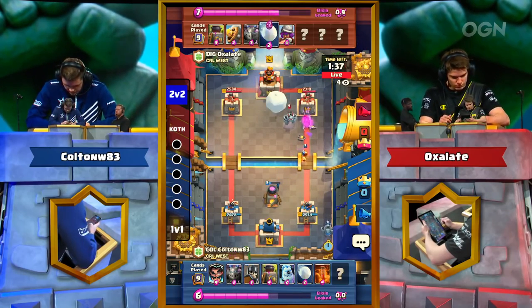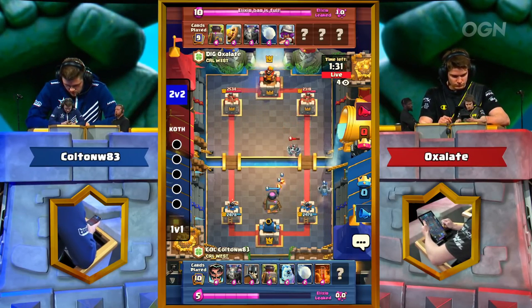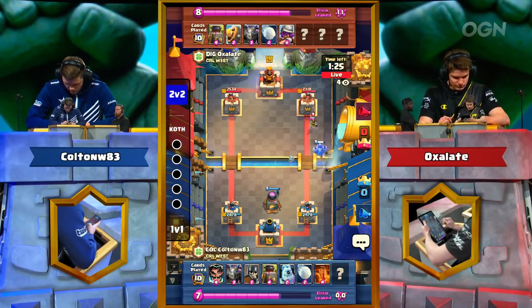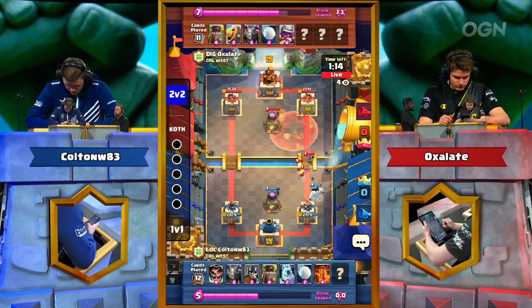Oxlade hovering there with that Snowball. You can see Oxlade's work on that giant iPad on the right-hand side, and a little bit of what Colton's doing on the left. You can practically watch the game on Oxlade's machine. It's really fascinating to watch predictive plays from someone at this level on their device.